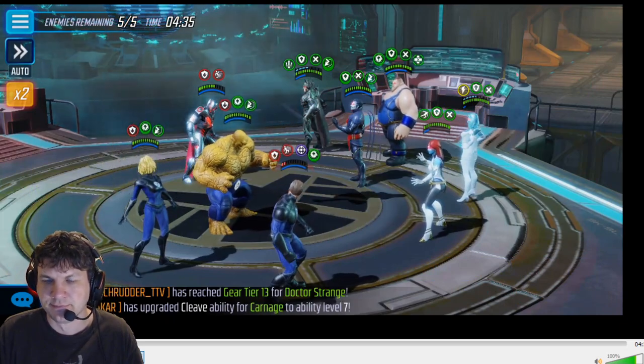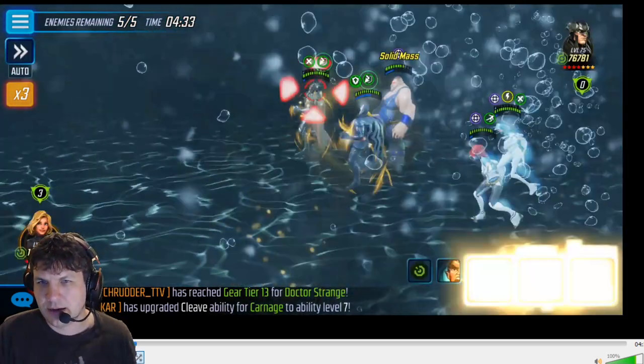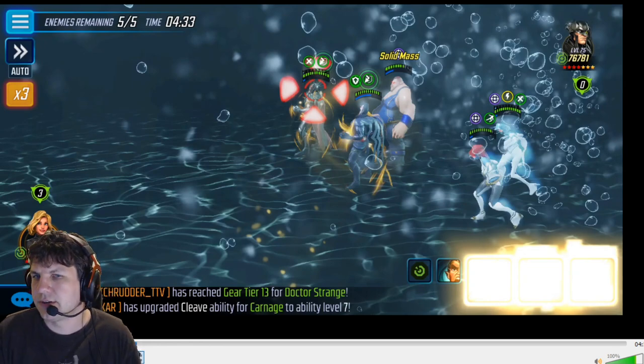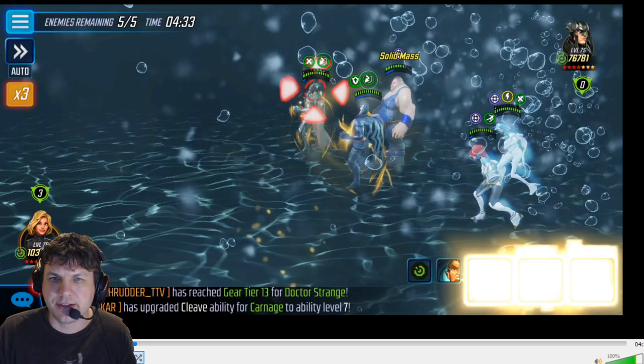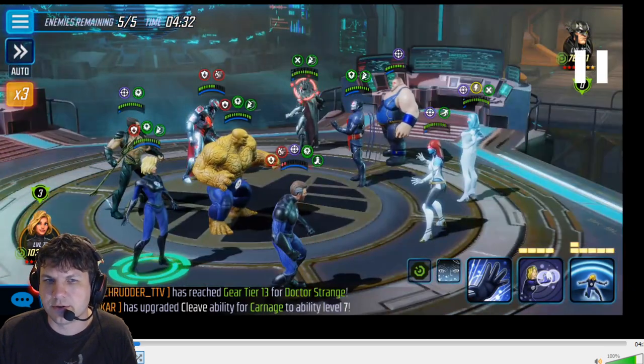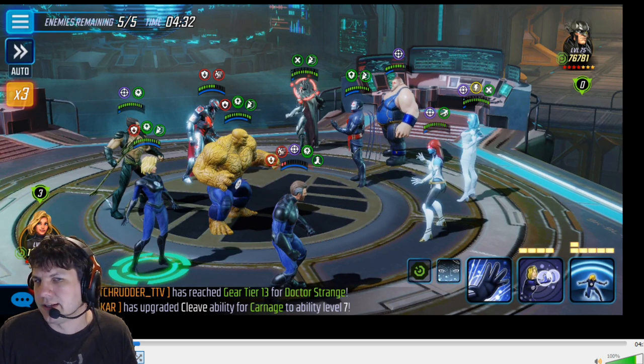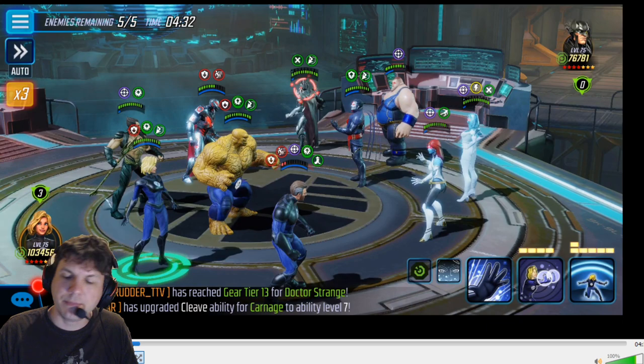Here goes the Namor ult. They did land three crits, so deflects weren't up there, but you can see deflects were on Sinister and Strife - they did not get the vulnerability from the crits because deflects negate critical damage. He removed a ton of buffs - not all of them but most of them.